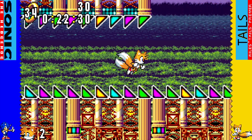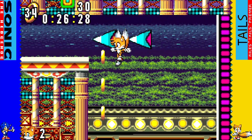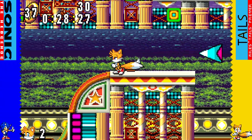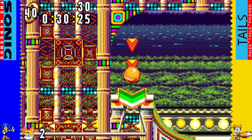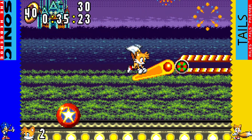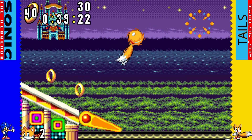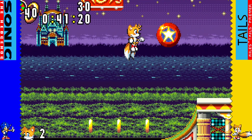The gimmicks in this stage are very similar to the other Casino stages. You have your bumper pads, you have the flippers. You also have balloons coming back from Carnival Night Zone, I think, in Sonic 3. It's all here.